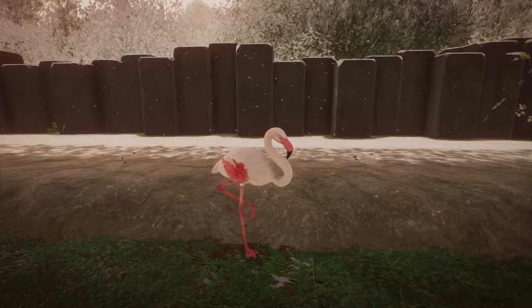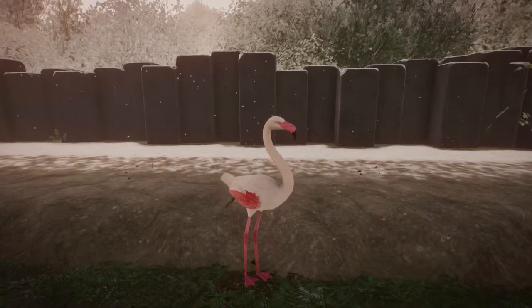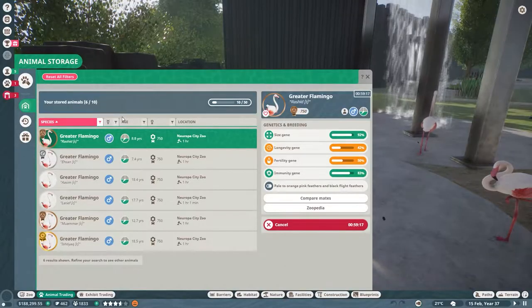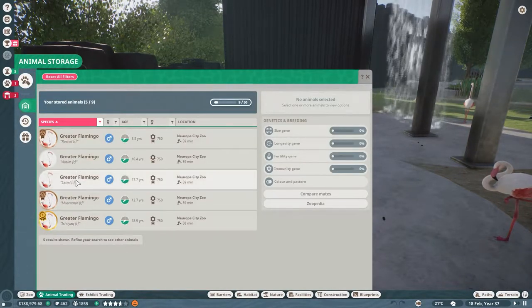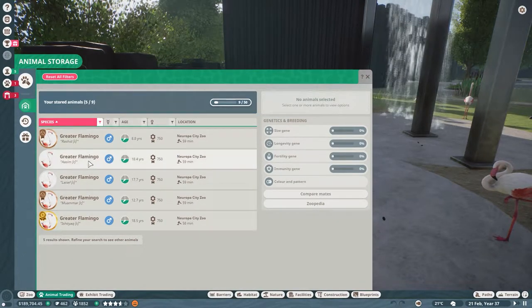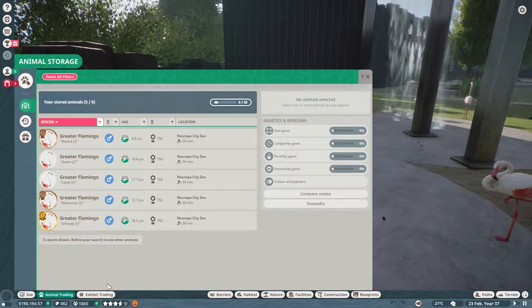I'm thinking maybe I'll try putting them each up for 400 and see if they go for that — if not, I'll lower it. We need to make a bit of conservation credits because we have some really big animals coming up, so I don't want to undersell too much. I put up our gold flamingo for 500, our silver for 400, two for 300, and two for 200. It looks like our silver flamingo already sold.